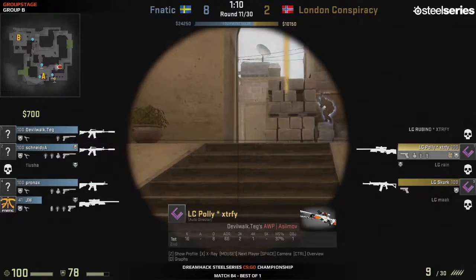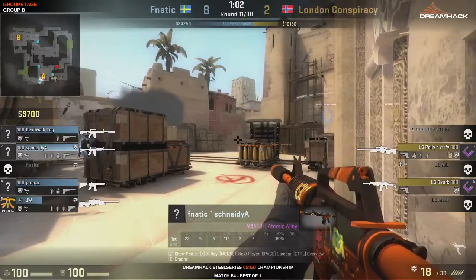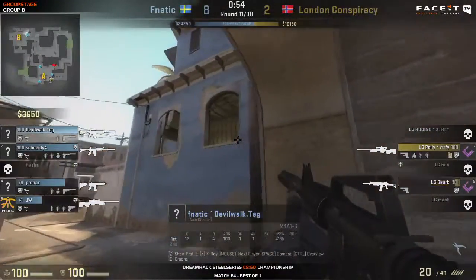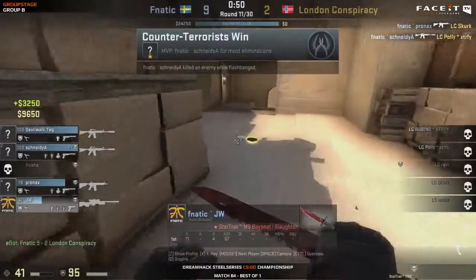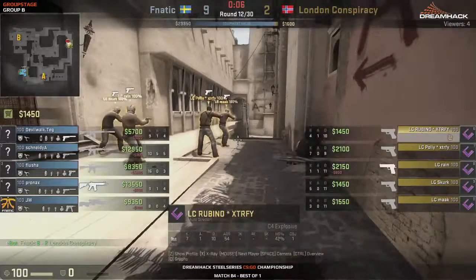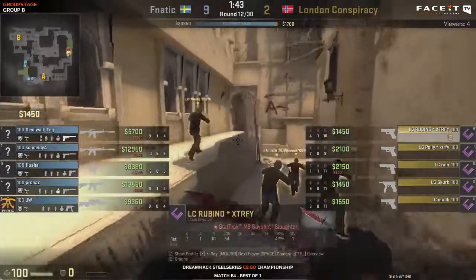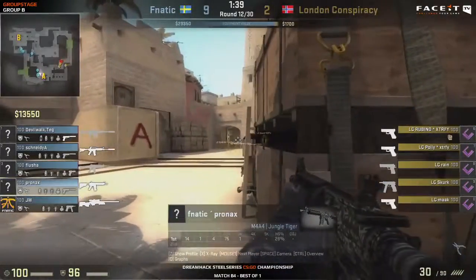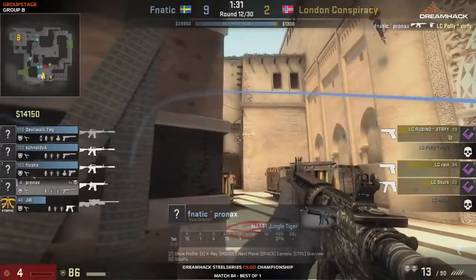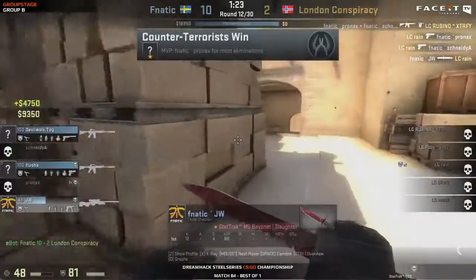I really like that play from Fnatic. One of the principles on Mirage is mid control. So that aggression is in the metagame - that sort of aggressive play from the CT side, because of the very effective smokes you can do from T spawn onto mid. The smokes can really cripple any kind of defense from the CT side. A really well-timed push for Fnatic. They've got a lot of economy - losing rounds doesn't really hurt them. London Conspiracy getting blown up before they can get the smokes in place. We can see nine to two now, another eco.